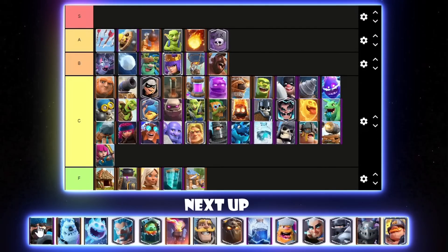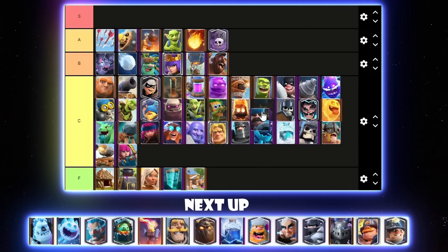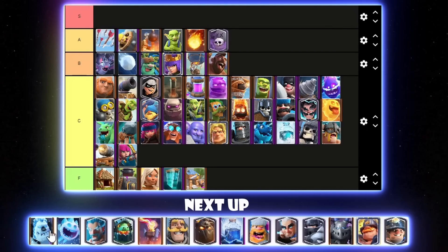Hunter can go below Guards in C tier. Ice Golem got a decent buff to its death nova — I noticed it's quite a bit better with Hog now, but Evo Knight is still the preferred option for most decks. I'll put Ice Golem above Heal Spirit in C tier.